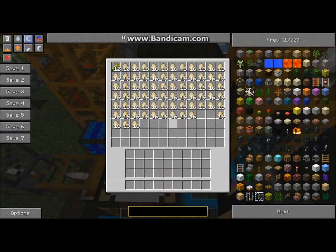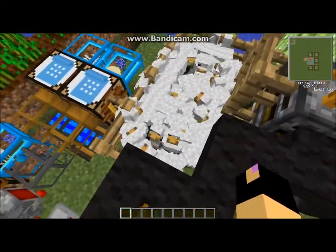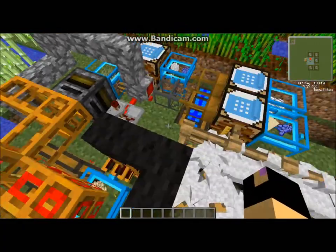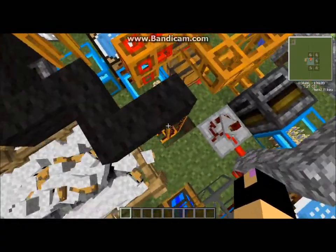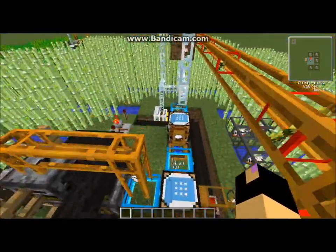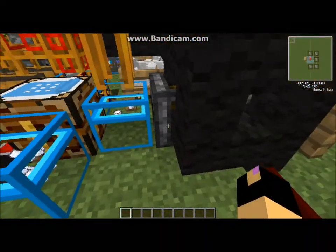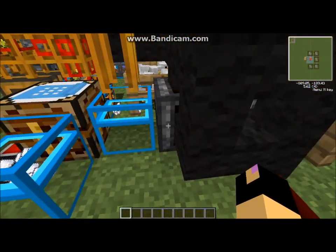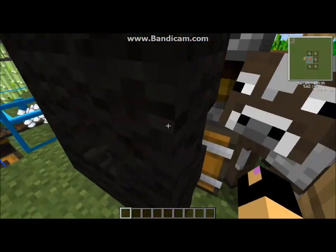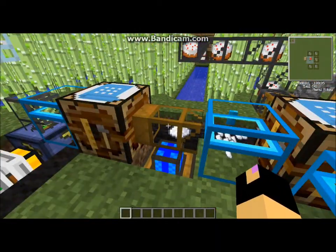Over here we get the eggs and the wheat. The eggs are picked up by filters underneath these chickens, powered by a redstone pulse through this cable. And over here the same pulse is cycling the buckets through the chest, filter, deployer, milk, and back into the chest.